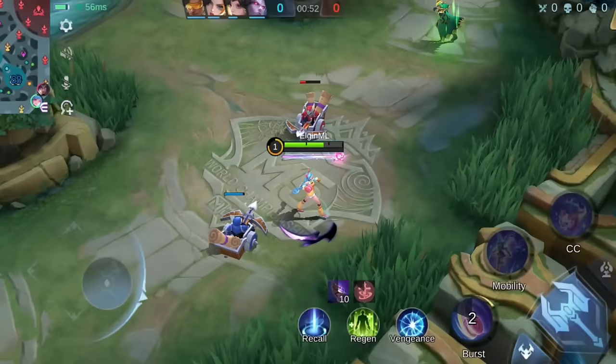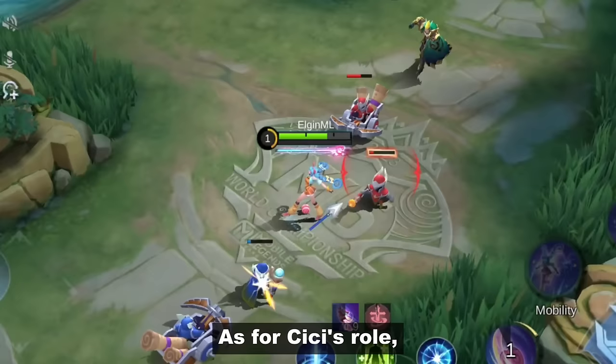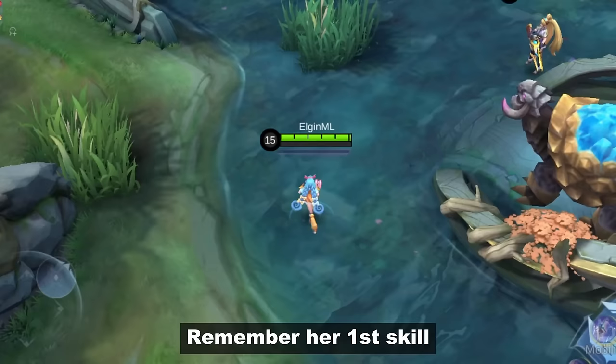Early and mid-game is when Cici is most powerful with her yo-yo's continuous HP-based damage. She excels in a 1v1 scenario because of the extra damage on her ultimate. I prefer her on the experience lane. Yes, she can clear jungle camps fast, but there's one big flaw to her game style — her targeting. Her first skill will lock on the nearest target and it prioritizes heroes.